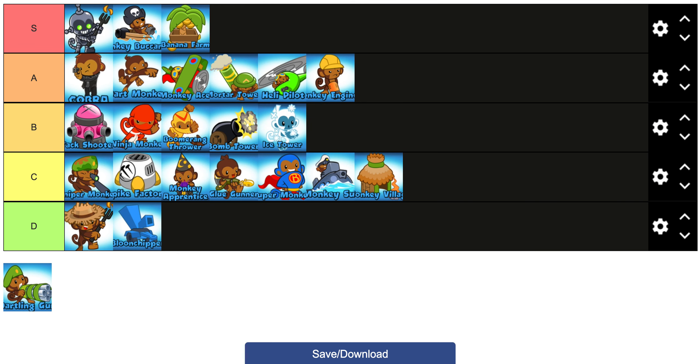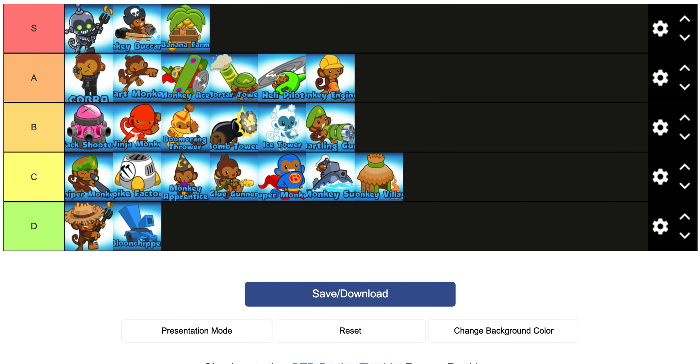Sub I'm going to put in C tier. Even after the buff with +1 pierce, it's not very good. The only things you use are the Reactor and First Strike, but First Strike is only really useful late game or to defend around round 22. Sub-Eco or Sub-Bomb are pretty much the only strategies. Dartling Gun I'm putting in B tier — he's not very good anymore after the Powerful Darts nerf, and Heli usually does way better.